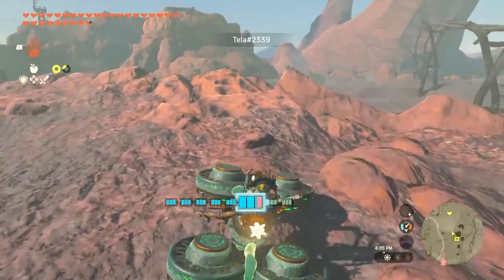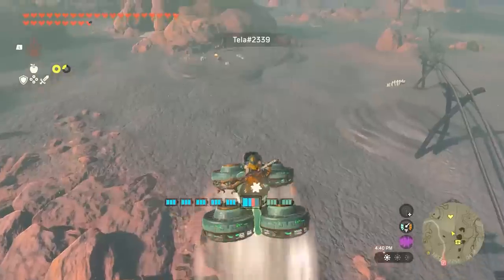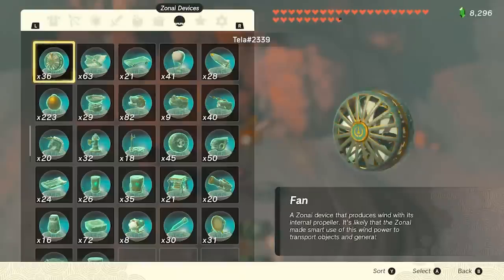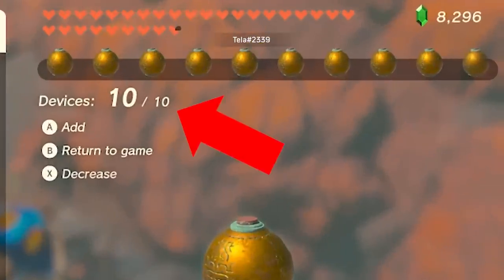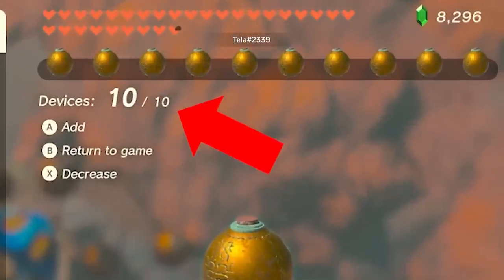Teller's take on a bomber is a little different. Instead of attaching the payload to the vehicle, Teller is the payload. That's 10 time bombs about to be dropped. Make that 20.